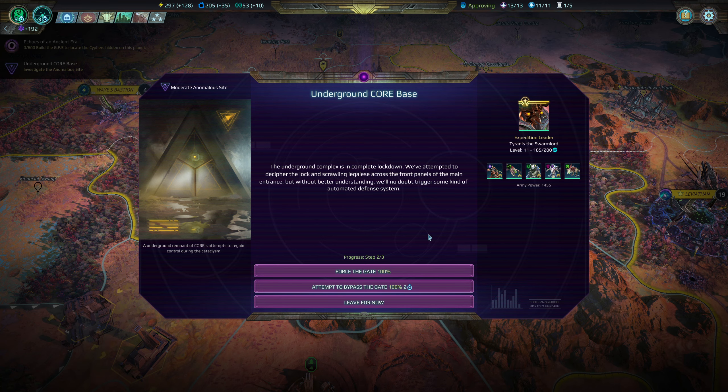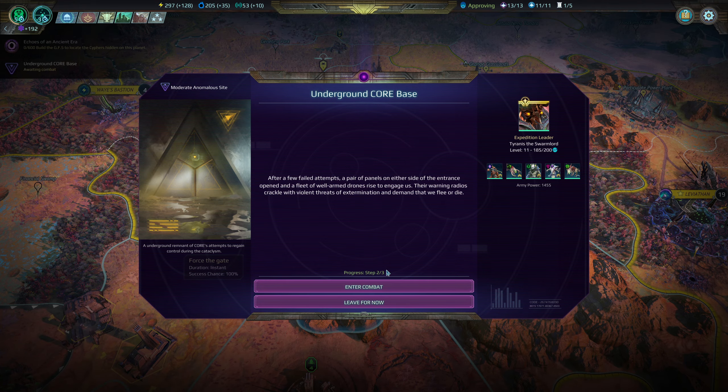We've discovered the remains of a Star Union corporate building, beneath which is a sealed subterranean level with a symbol of Core emblazoned upon the main axis. Got a whole bunch of knowledge - that's from our archaeology master giving us extra knowledge. The underground complex is in complete lockdown. We can force it open or attempt to bypass the gate - this option is a fight and this one is faster, so we'll go with the faster option.